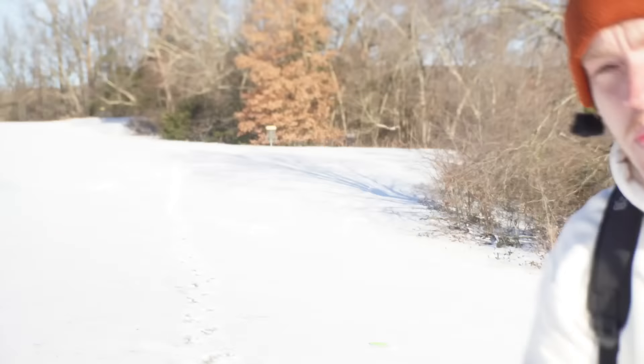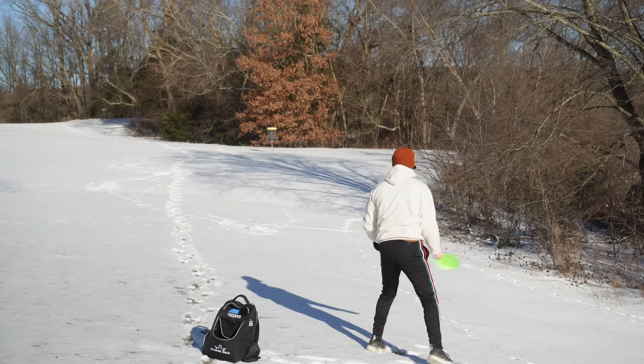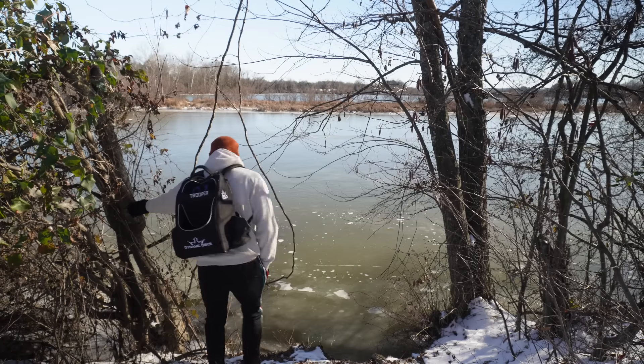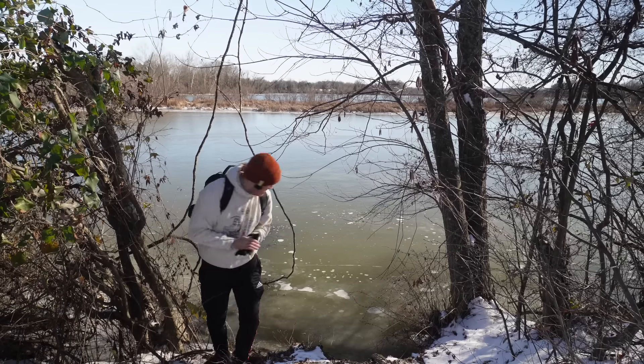Thankfully these are some pretty bright discs — not this one though, this one might be a pain to find. As far as the point system: off the tee, park the shot is worth three points, circle one is two points, circle two is one point. We have zero to start. It's 405 feet — what can your boy do? We have a little approach shot. Oh — we had a little bit of a skip.